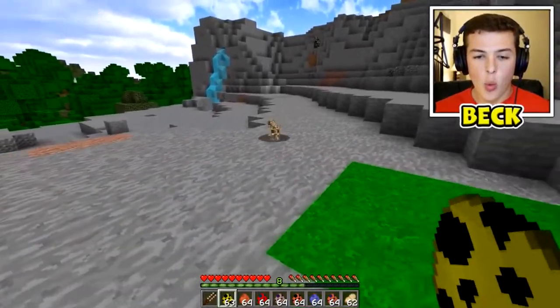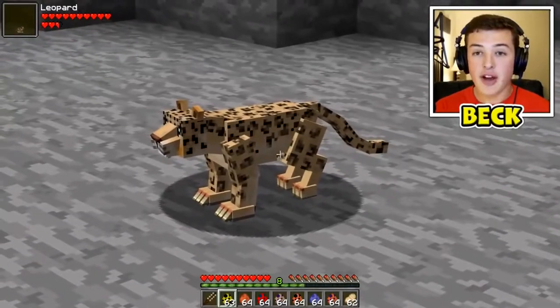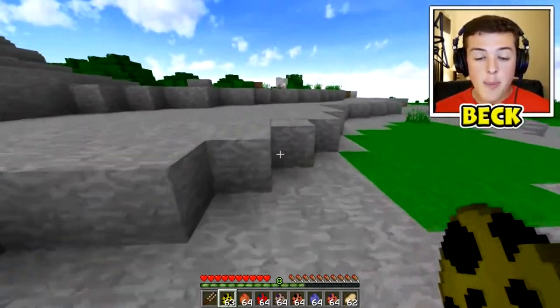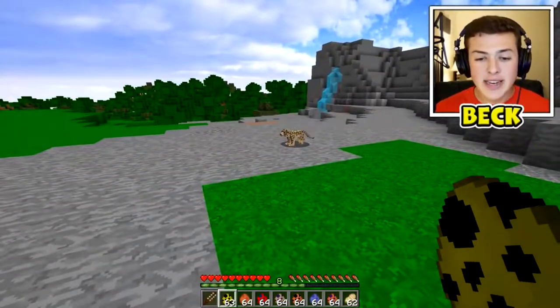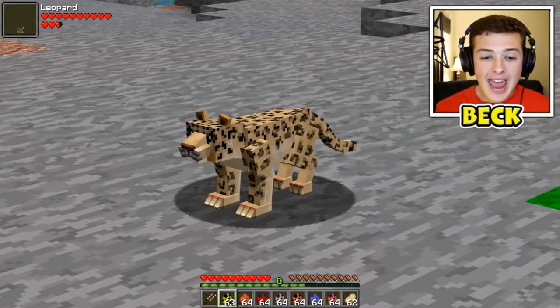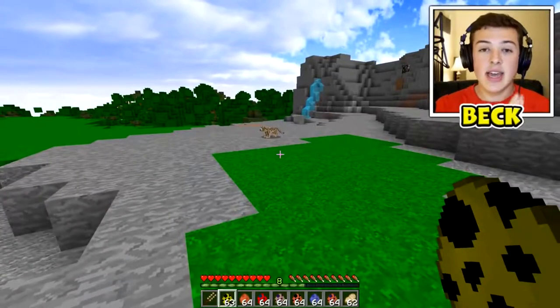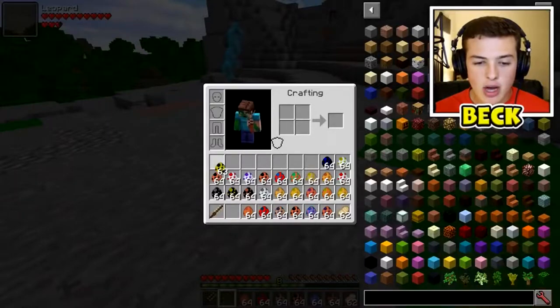Let's spawn in this leopard - whoa, that looks amazing! I forgot I haven't checked this out in so long. This is easily the best mod if you want more creatures in your Minecraft world. If you just want to spice it up, this is easily the best mod. They have 3D animations, 3D textures, and it pretty much just adds in a realistic group of mobs into your Minecraft world. So right here we have this little leopard.